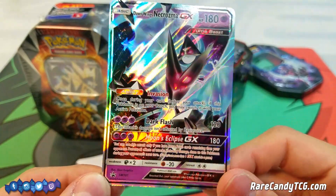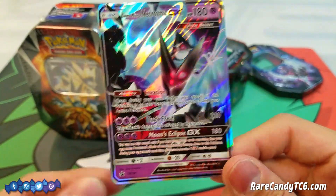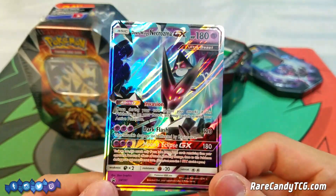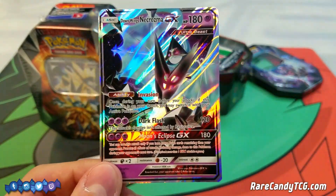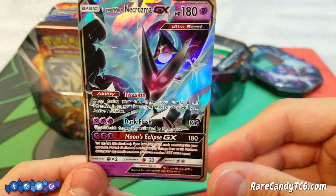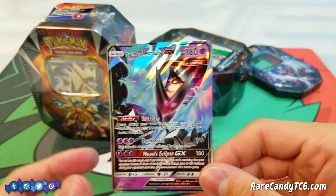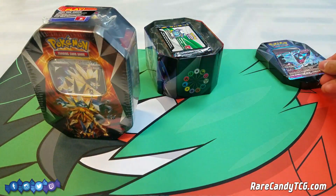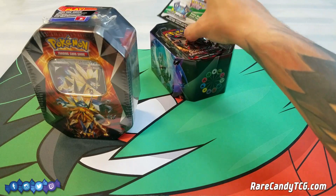Definitely let me know below what you're thinking. It's the same card from Ultra Prism — that nice Invasion ability lets you become your active Pokemon if Dawnwings is on your bench. It's weak to dark, which is the main reason it hasn't been seeing much play, but I do think this ability is pretty decent. We'll put this aside and move on to the rest of the tin.